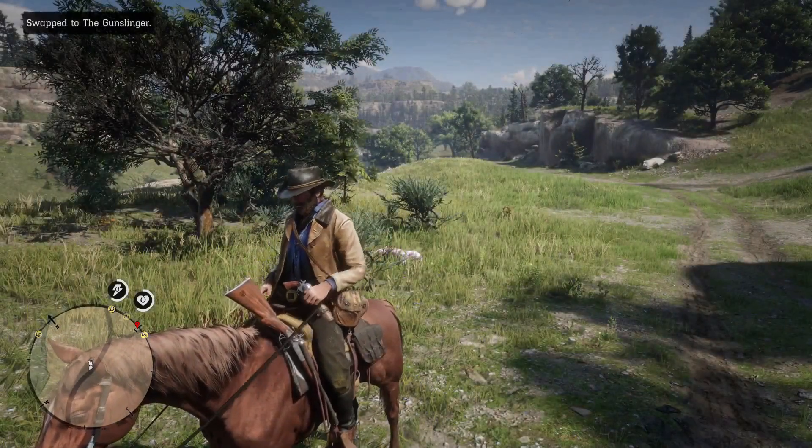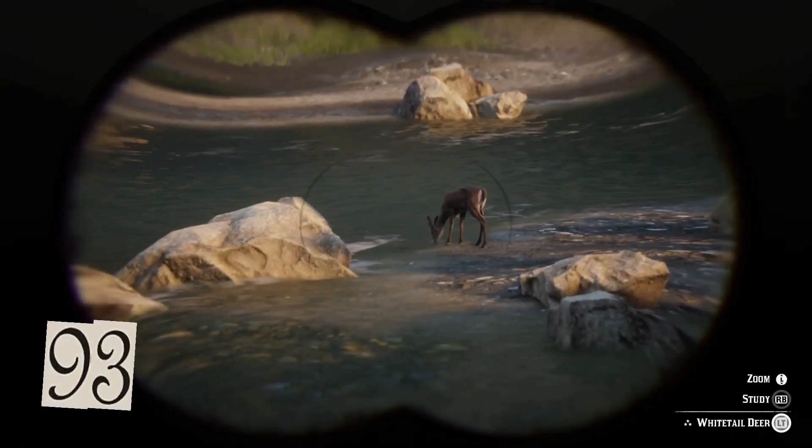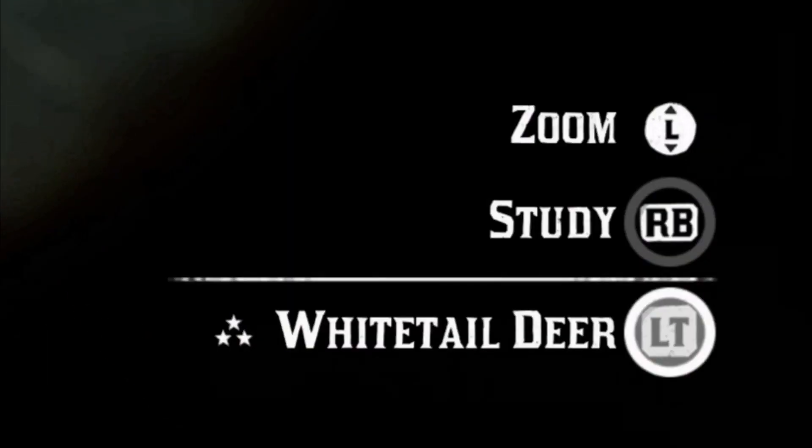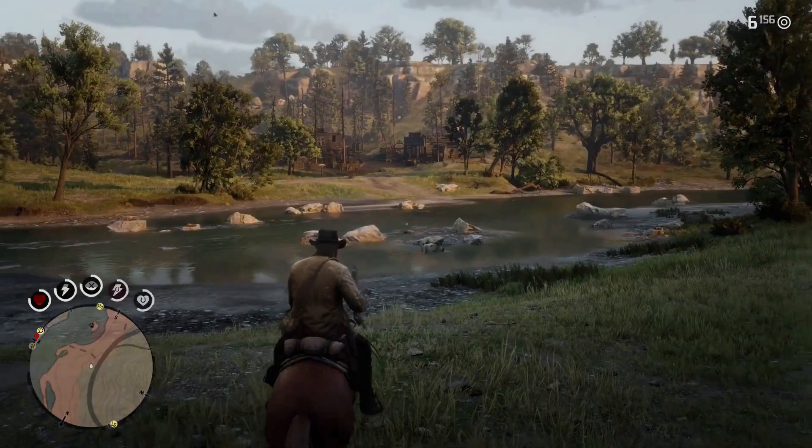You can store up to five outfits on your horse and swap them while on horseback — you just have to slow down or stop to change. Before taking a kill shot, zoom in on prey with your binoculars — if they're a three-star rating and you choose the right weapon, ammo, and aim for a kill shot, you'll get a perfect pelt every time.